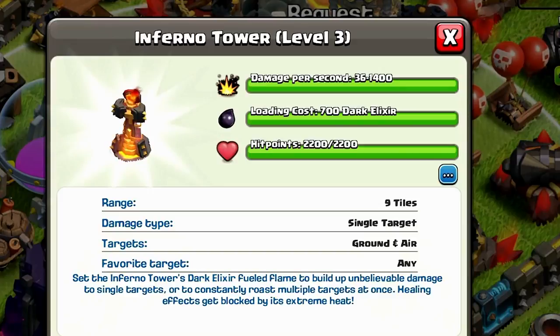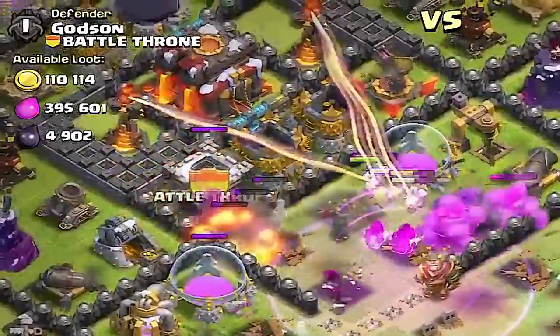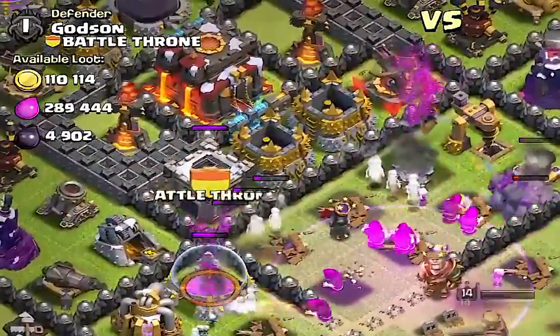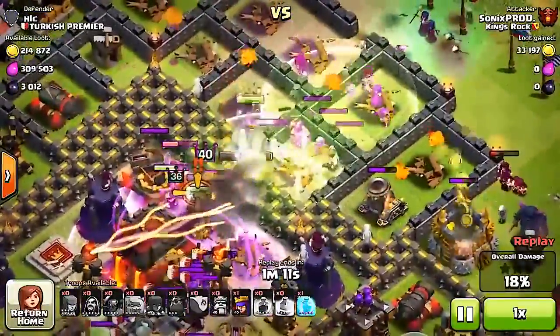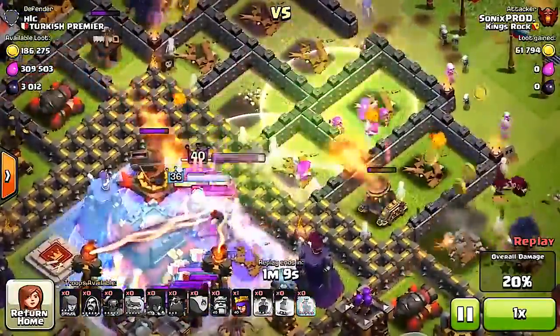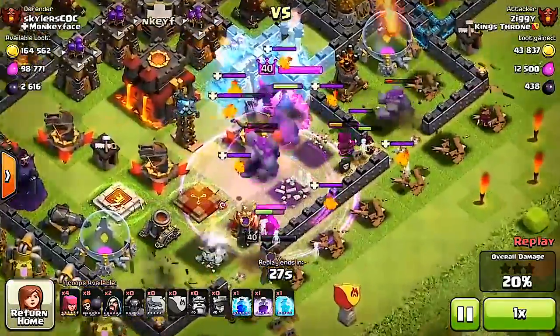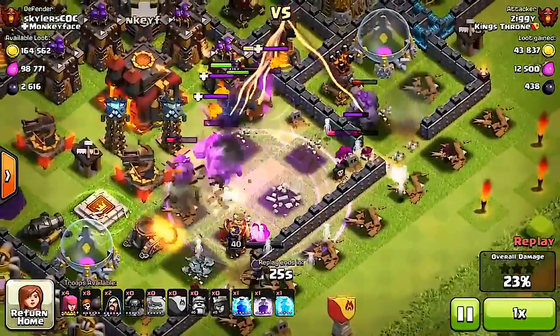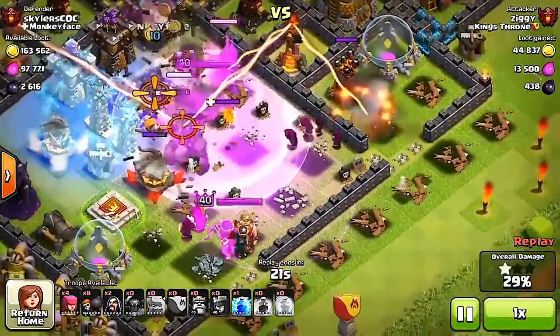They have pretty good hit points at level 3 — 2,200. With the Inferno Towers coming in as the number one weapon, make sure you put them closer to your Town Hall so that they're harder to get to. Because of the balance changes most players are setting them to multi, however I like to choose both — having one single and one multi. With the amount of resources it takes to power up this thing, you can be sure it'll defend your base really well.